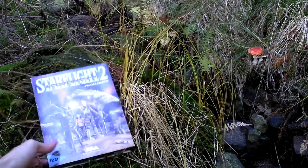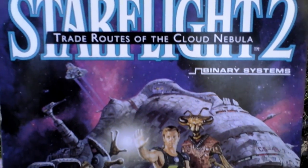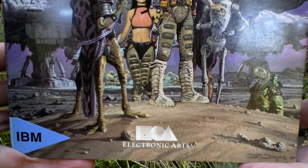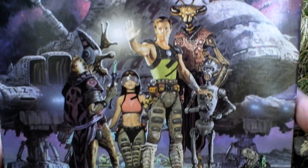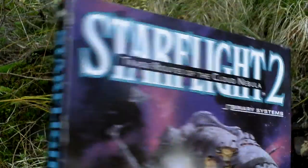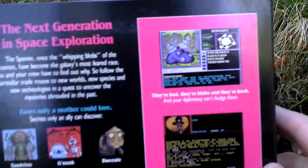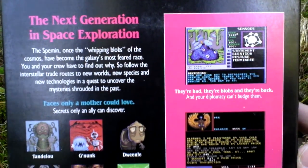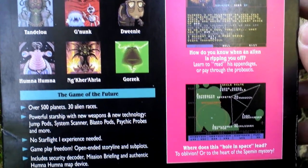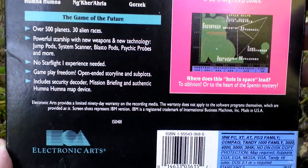Now let's take a look at the box art. Here you can see the front cover. Of course you are not limited to humans — you can also recruit other friendly alien races in the universe. Now let's turn the box around and see the back side for some text about the game and pictures. The game is heavily based on exploration, trade, and such.